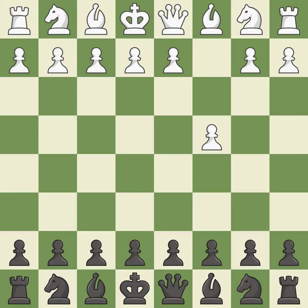The English is a more patient opening where white plays c4 to control the d5 square without committing a central pawn. e5 controls the d4 and f4 squares, and allows the queen and dark-squared bishop to develop.